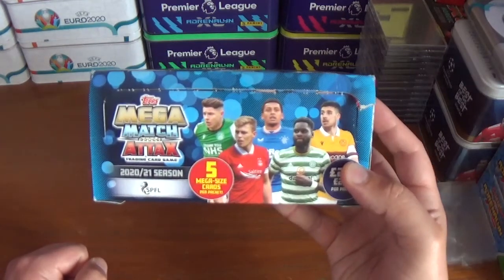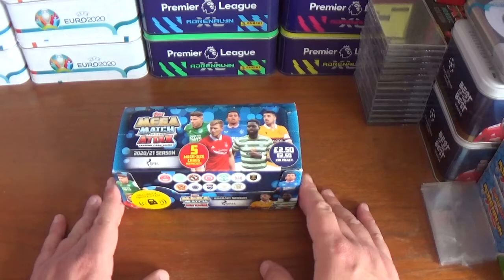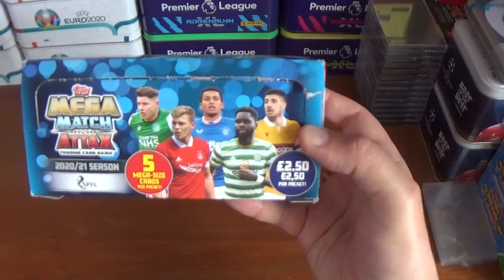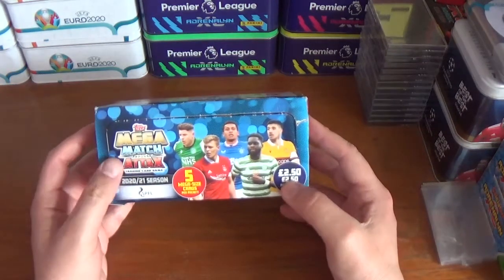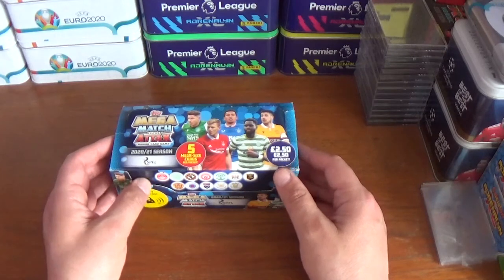As you can see here we have an entire box to open — kind of looks like the box you used to get your After Eight mints in. On the front here: five mega size cards per packet, two pounds fifty or two euros fifty per pack if you buy these in the shops. These booster boxes are available on the Tops website along with individual packets. I did pick this up on eBay for £33 with free shipping; recommended retail price is £49.99 on the Tops website, so a fantastic deal.